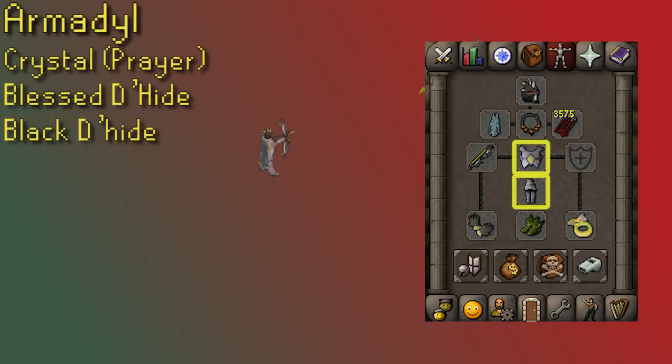For your chest and legs, Arma is the best-in-slot option for range accuracy. The Crystal Body and Crystal Legs are very good options if you have the Crystal Shards to work with — you need three Crystal Armor Seeds for the top and two for the legs, plus 150 Crystal Shards for the top and 100 for the bottom. They are degradable and slightly less accurate than Arma, but they have a solid prayer bonus. Blessed Dragonhide is a cheaper option, and worst case you could go with Black Dragonhide.